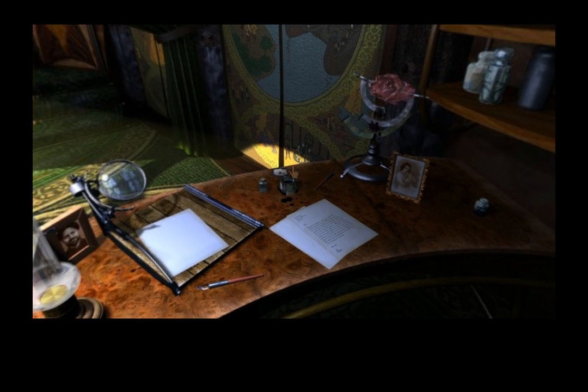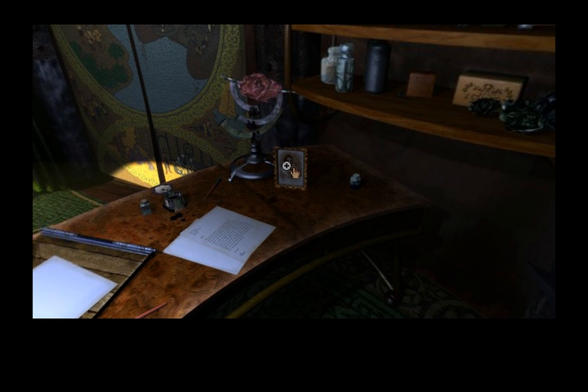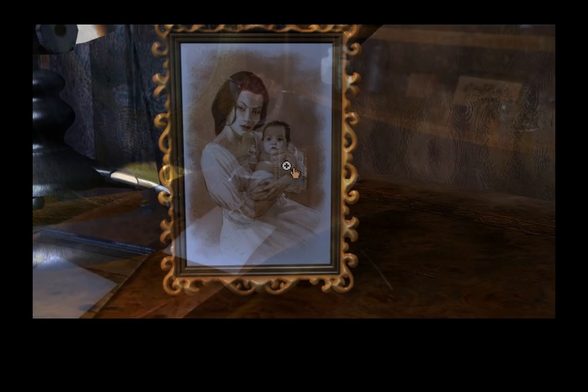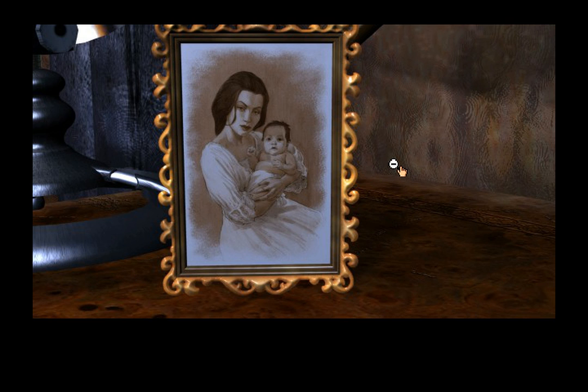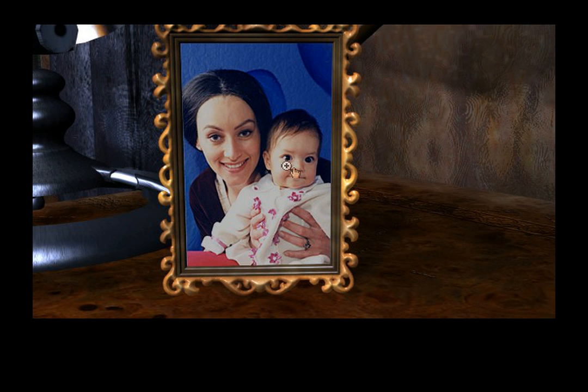There are six Easter eggs in this game total, and the first one is right here on the desk. When I click right here normally, I get a close-up picture of the two actresses that played Catherine and Yisha. However, if I hold down the tilde key — that's right below the escape key — while I zoom in, I get another picture of the two equally talented actresses. That tilde key is going to be our universal Easter egg hot key; you have to hold it down to trigger any of the eggs.